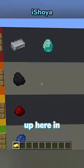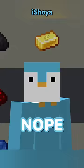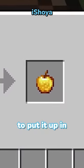Gold goes up here in A. You thought I would put it in F, right? Nope. You can make golden apples with gold, and that's enough to put it up in A.